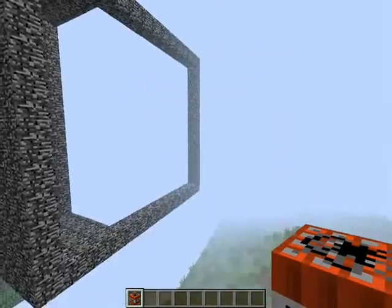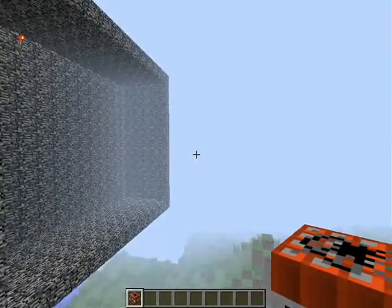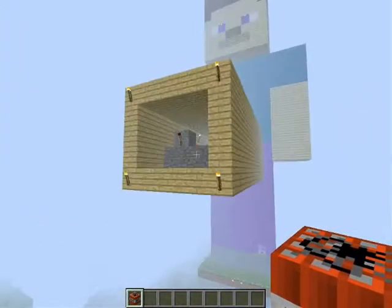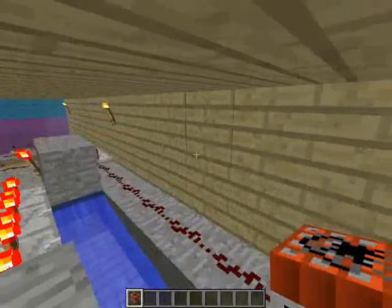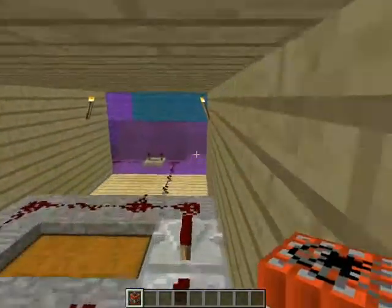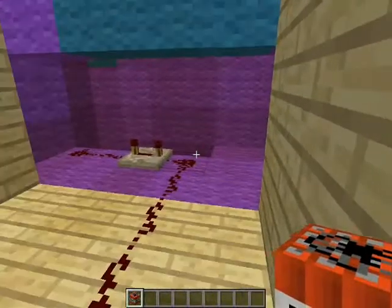And the TNT cannon will light. And as you can see, it'll end up in this catch basin, so it never destroys anything. That was my little twist on it — I decided to make the Steve's skin and put the TNT cannon inside of that.